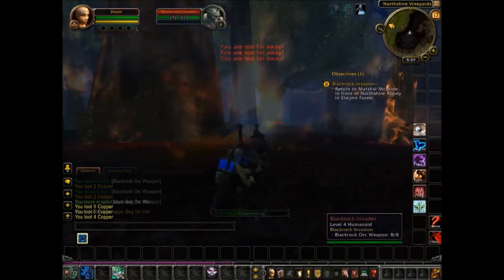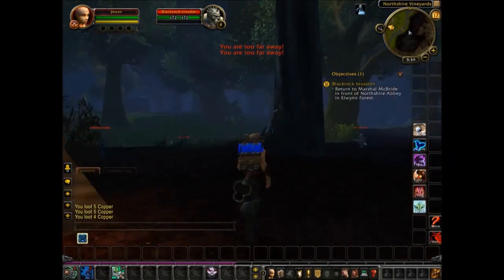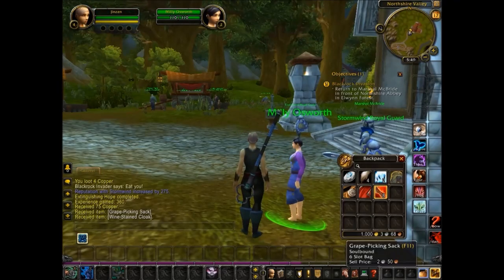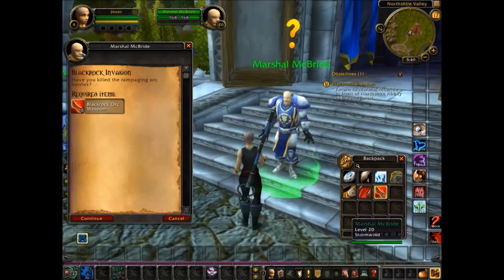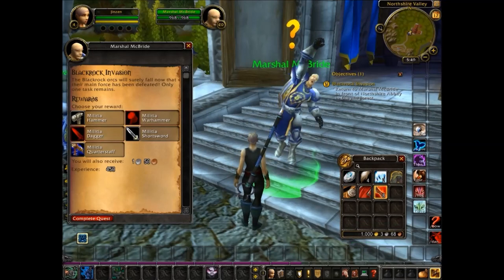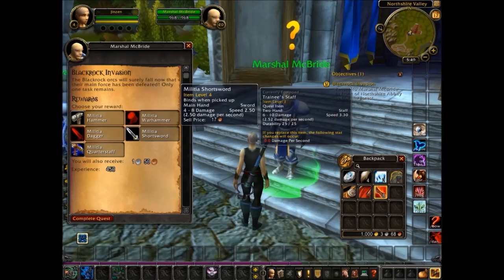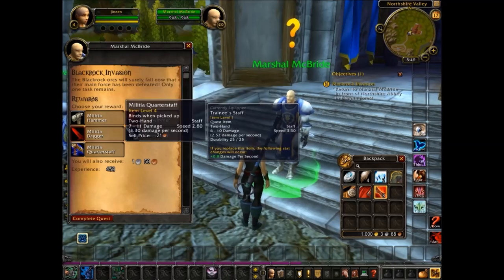Okay, finished with the quest — now go and turn them in. I'll probably level up again. This time I got a little bag, which I need. Okay, I get to choose a weapon — two-handed. Do I want a staff, a sword, or a hammer? The staff looks better; it's got more damage.